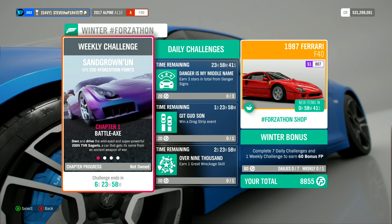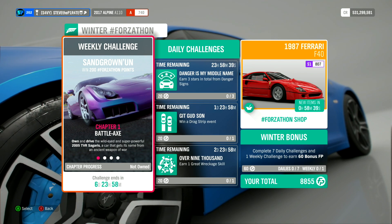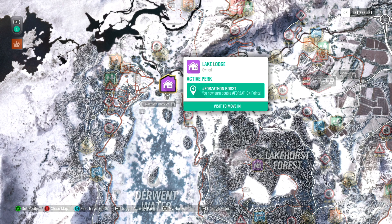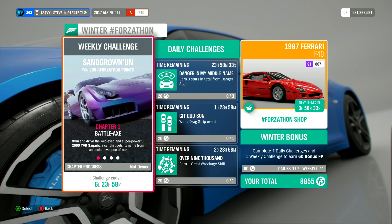This week's Winter Forzathon weekly challenge is called Sandgrown'Un. You can win 200 Forzathon points if you own Lake Lodge. If you don't own Lake Lodge, you will only get 100 Forzathon points.